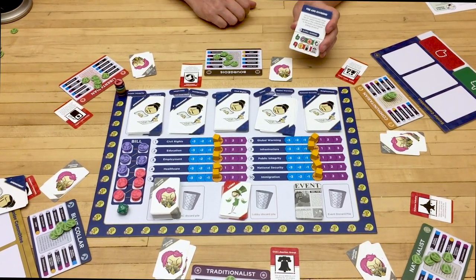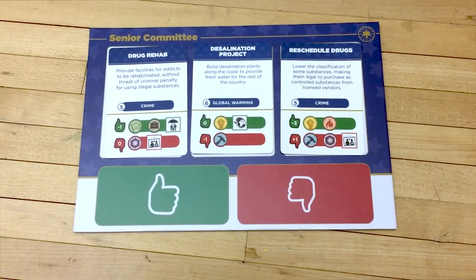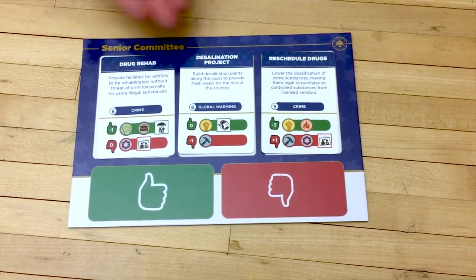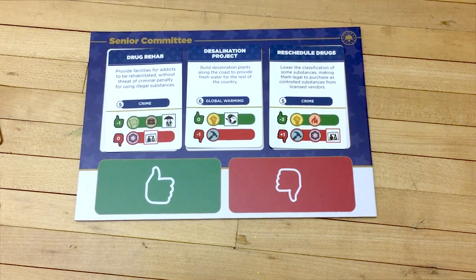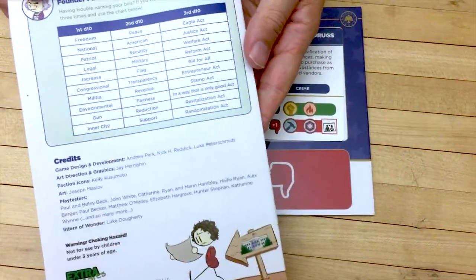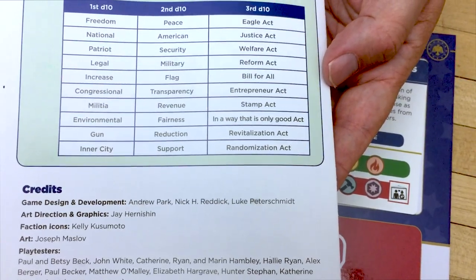Once all the negotiation is done, the committee will have their bill and it's time to vote. The first thing that needs to happen is it needs to get a name — whoever the committee chair is gets to name the bill. This bill involves some drug rehab, some desalination projects, and a rescheduling of drugs. On the back of the rulebook is a random name generator for your bills — you just roll the d10 three times and it'll make up names like the National Flag Reform Act.